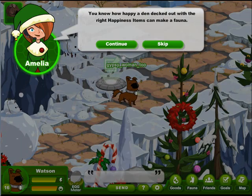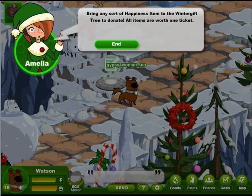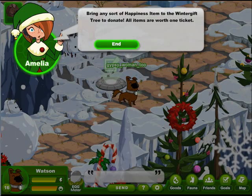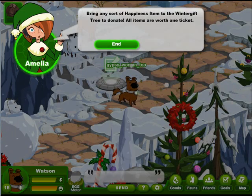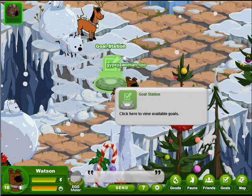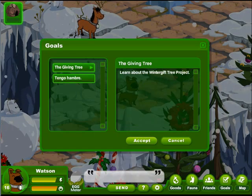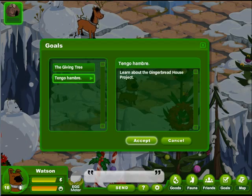Amelia says: You know how happy a den decked out with all the right stuff can make a fauna? We're doing a drive to give all the wild fauna out in the wild some happiness. Bring any sort of happiness items to the Winter Gift Tree to donate. All items are worth one ticket — so this is another raffle, where they reach in and draw out of a hat to see if you win.